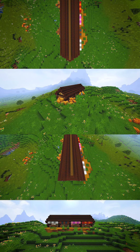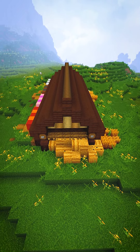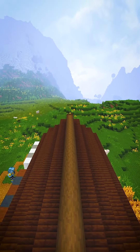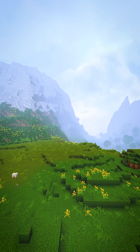No Minecraft build is finished without a beautiful exterior to make it feel like it belongs. And there you have it, my friends — a fast animal pen, perfect for your starter base. Make sure to share this video with your friends so that you can build something like this together.